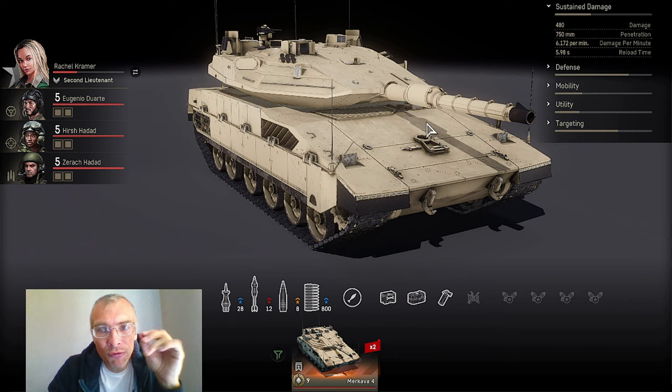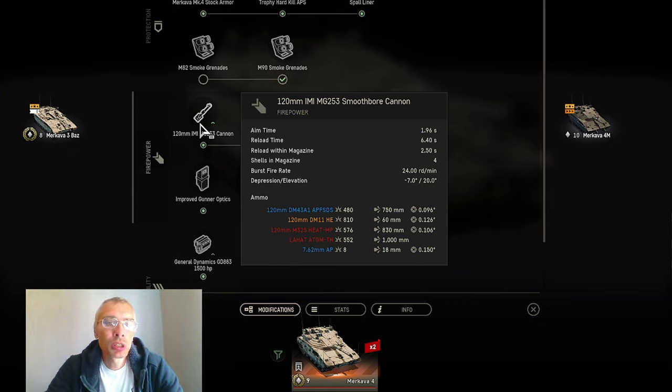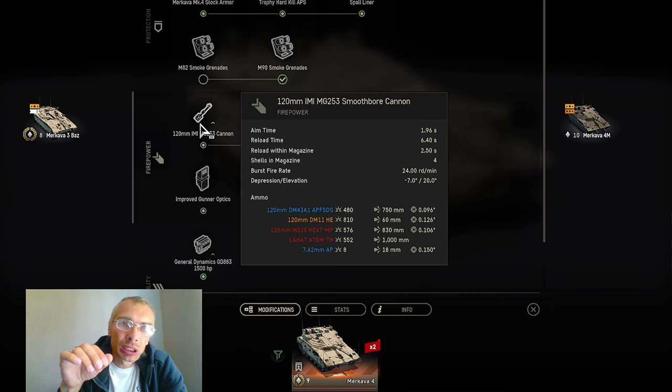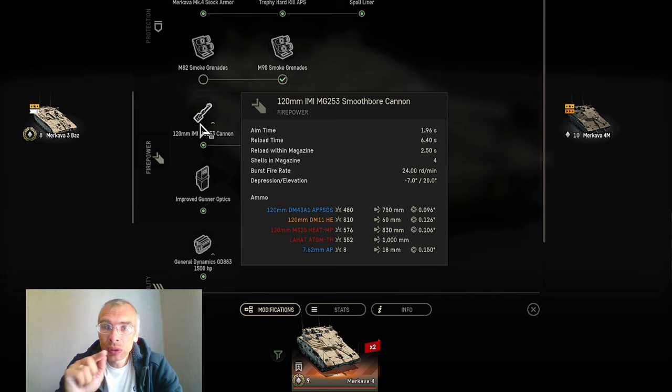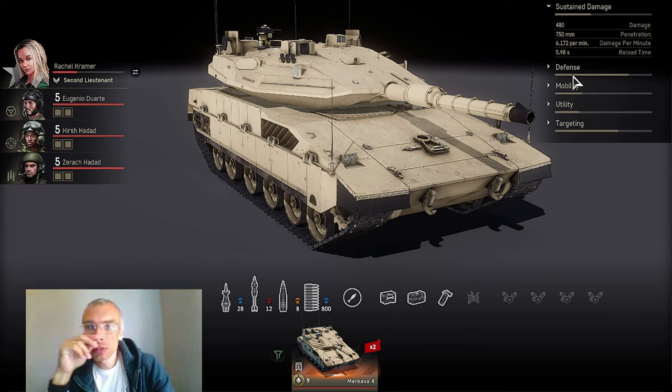This is because the Makava IV, same as all its predecessors, has a ready rack system with four shells in the magazine, which significantly increases fire rate. Reload time within the magazine is as small as 2.5 seconds stock — I have 2.3 seconds because of crew skills and commander. However, each new shell added to the magazine takes 5.98 seconds. But even that is one of the shortest among all tier 9 rivals; only Leclerc and Leopard can be slightly faster.